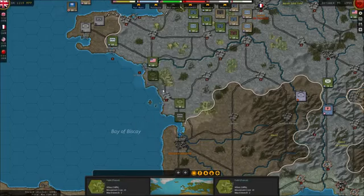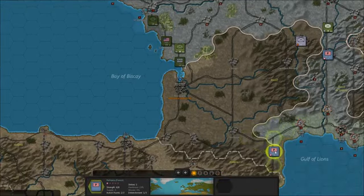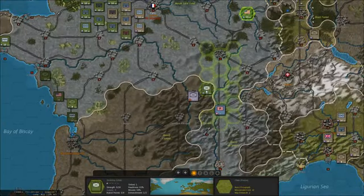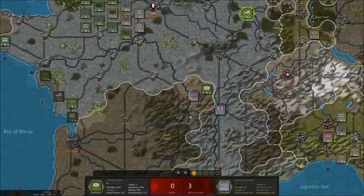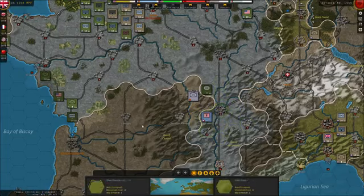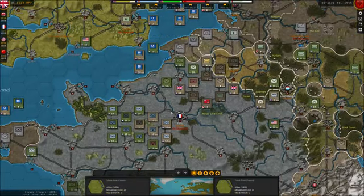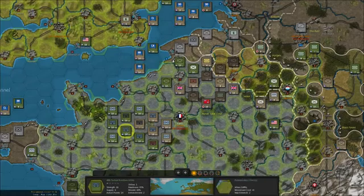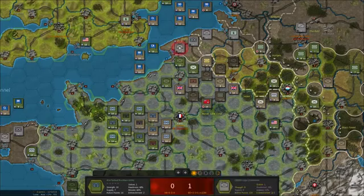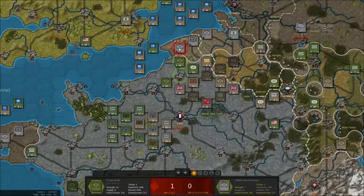Take La Rochelle and move down towards Bordeaux. Reinforce this one. Take Perpignan and move back up. Hello Vichy friends. Let's move this way. Now these paratroopers are just doing recon. We've got two tactical bombers here — let's bomb the Germans in Calais.